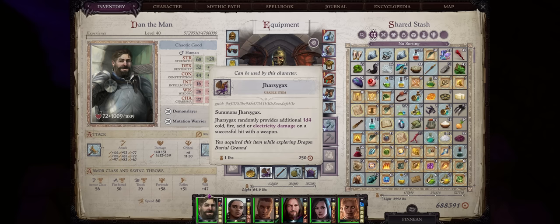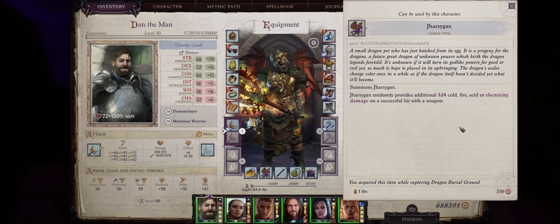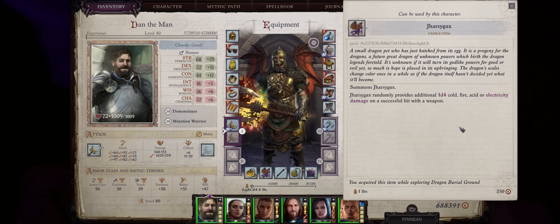Second, we have the Dragon Familiar, Jarcy Gax. Jarcy Gax comes pretty late in the game — only at Chapter 5 if you do the Dragon Burial Ground quest — and he will randomly add 1d4 Cold, Fire, Acid, or Electricity damage on weapon hits whenever you attack, so also per hit.